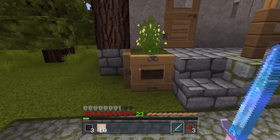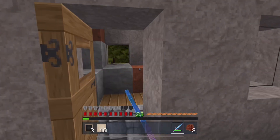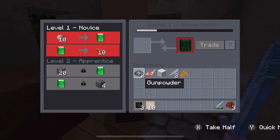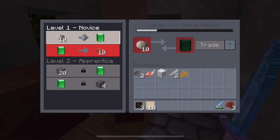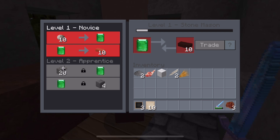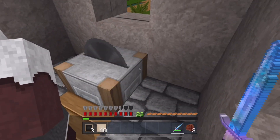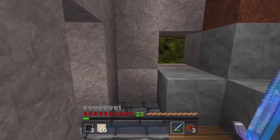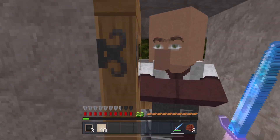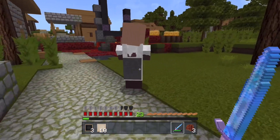You can pretty much steal anything out of these. Hello dude — he's wanting to trade something I don't have, so we'll come back to him later on. You get different levels — level one, level two. The more you trade with these guys, the more experience they get, and the higher level you trade with, the better things you can actually get off them.